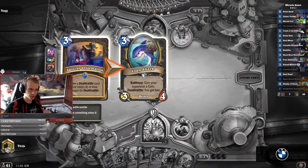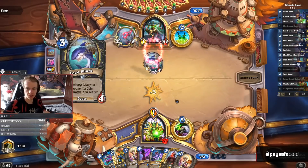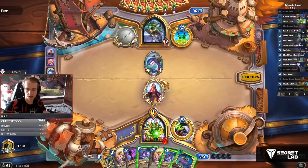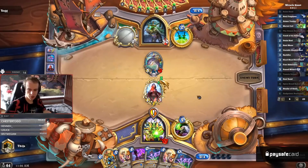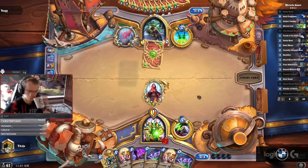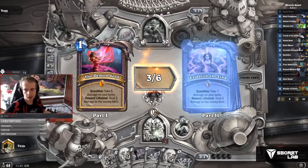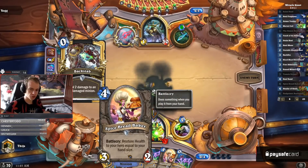Wait, what is this deck? Deathrattle Rogue? It's Garrett Rogue. What is Garrett Rogue? I mean we can get it back with Raise That, right? The Thameson. Next time we can Raise That, we get both of the three drops back, so I think it's good enough. This is a more miracle quest Warlock. First reward: deal three to the enemy, heal three. Then another reward: deal three, heal three. And then the reward - a super guy. Restore health to your hero equal to your size.